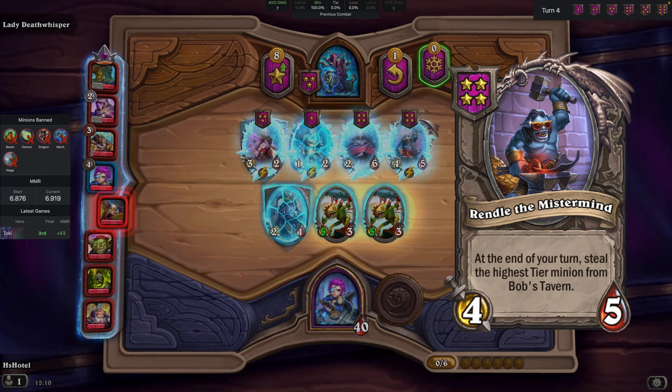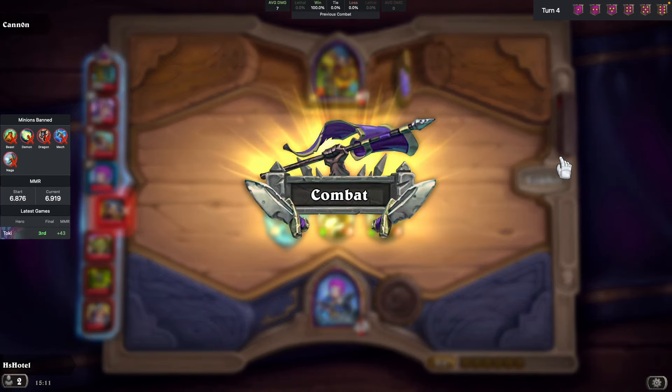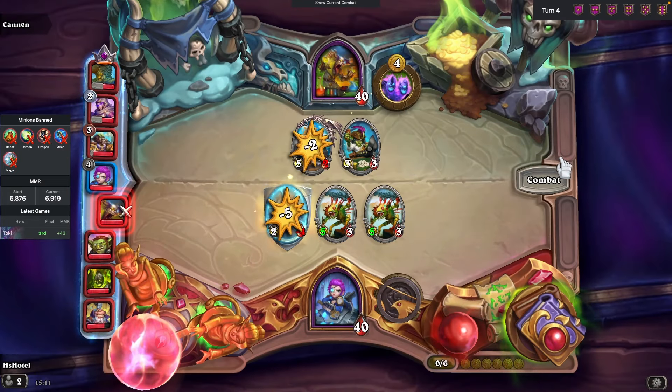At the end of our turn, Rindle will steal the highest tier minion from Bob's Tavern. This synergizes perfectly with our hero power, so let's take advantage of it in the right way.